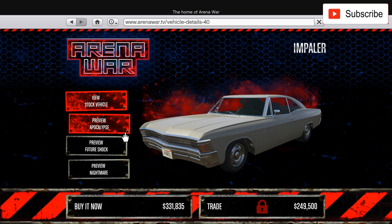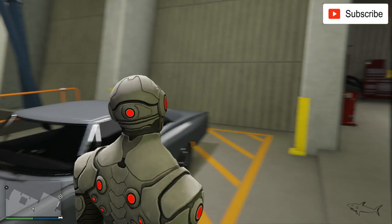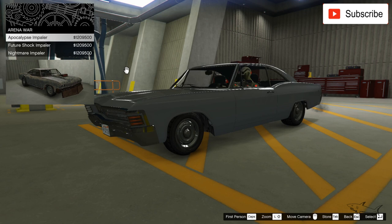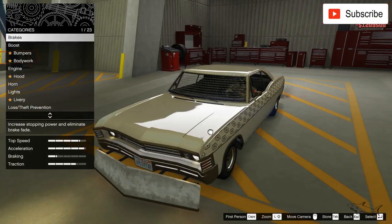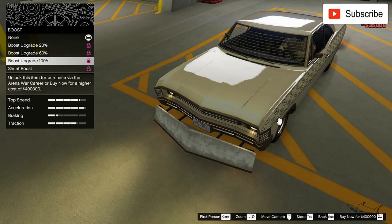This is a muscle car and you can make it a clean version — I already have one on my channel and it's a beautiful one. You can also make it look like an Apocalypse, Future Shock, or Nightmare car. Today let's see what we're going to do. After paying 330K for it, let's see how much I need to spend to make it look like an Arena War car — about 1 to 1.2 million. I'll do the Future Shock because I think it's the best.